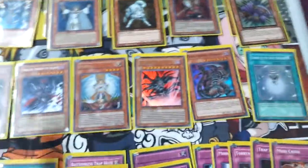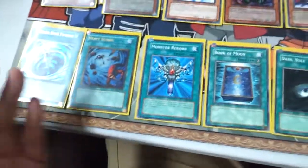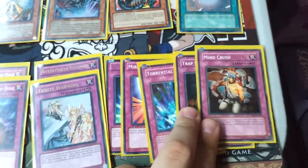One Charge of the Light Brigade to get your Lyla or Ryko. Heavy Storm, Monster Reborn, Book of Moon, Dark Hole - these are all basically staples. Allure of Darkness, Mind Crush.